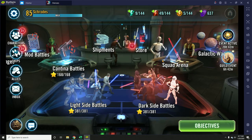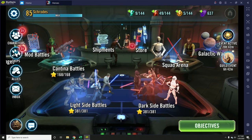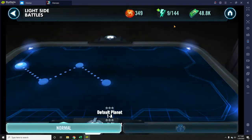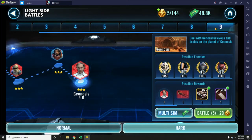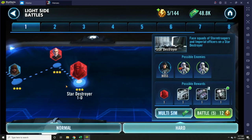Light side battles and dark side battles are mirrors of each other. They both use energy to attempt or simulate missions, and they'll provide similar rewards. Each side is broken down into nine different stages.